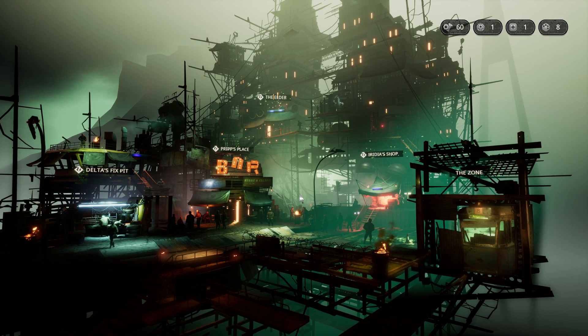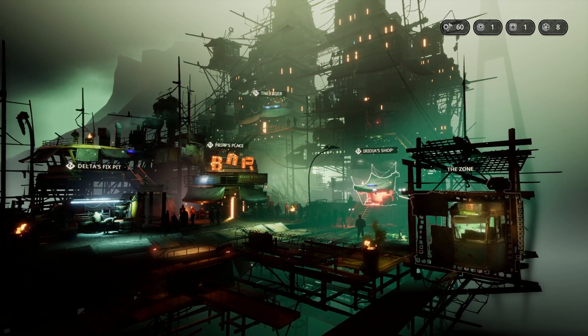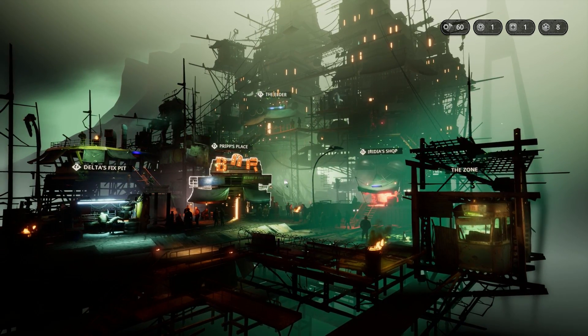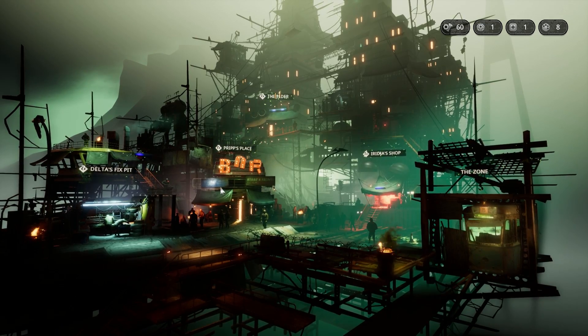Hey guys, I'm Keiko. Welcome back to Mutant Year Zero: Road to Eden. This is the game we're trying out right now. In the first mission we got to know our two heroes, Dux and Bormin. I'm guessing we're gonna get more people to join us. But right now we're in Eden, which I guess is the main hub of the story.